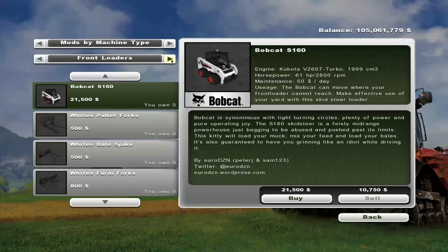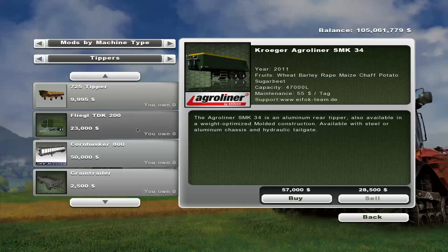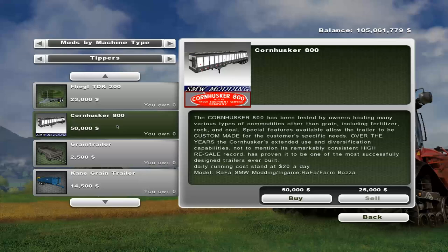Some of them are in tippers. I also need to bring a tractor, but I forgot a tractor. We have a Cornhusker — $800 in calls, all kinds of stuff apparently. $20 a day, $50,000, so let's buy that.